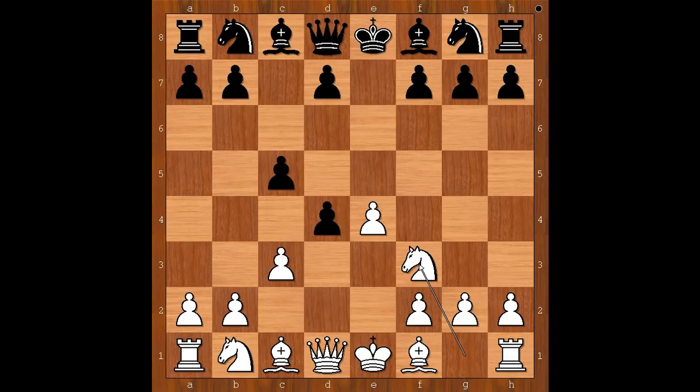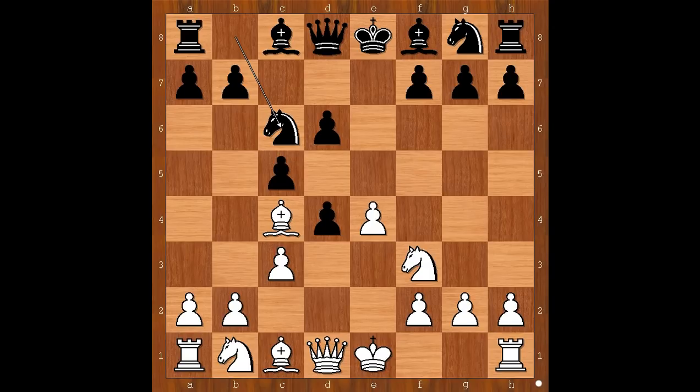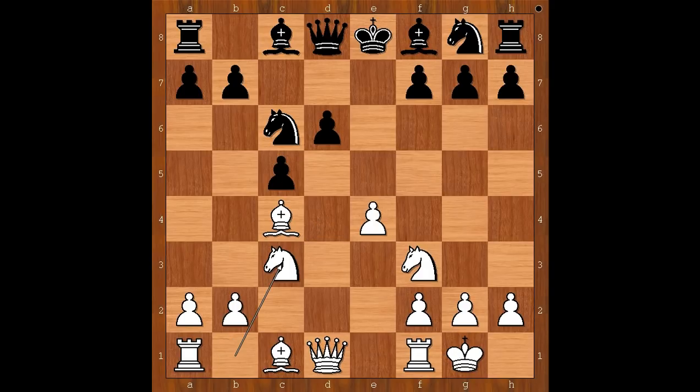Knight to f3, d6, bishop to c4, knight to c6, and William Potter castled kingside. Black to move. If d takes on c3, knight takes on c3 — and it only helps white with the development, although black is a pawn up. Back to our game: d3.